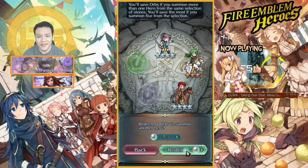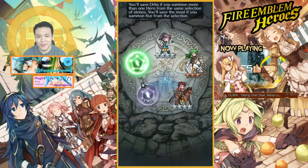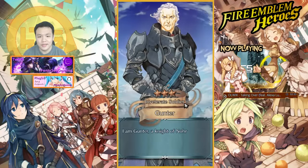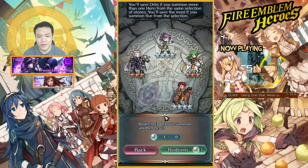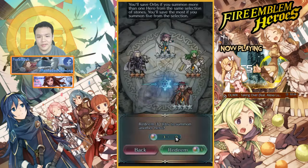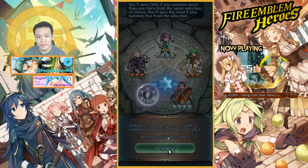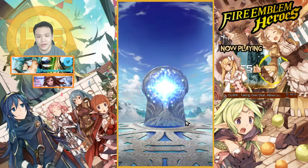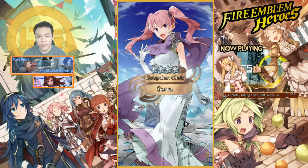I wonder if I can get luckier on the other two. This is where I'm hoping I get something really good. Oh, this guy I already have. Alright, last one — the colorless one. Hopefully I can get a nat five — if I get one of the colorless it'll be really nice because most of the colorless units are really strong.